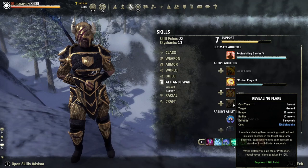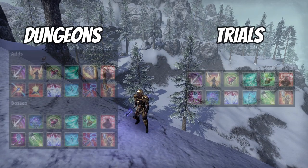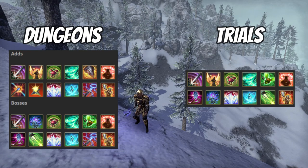Silver Leash is a much quicker chain but just not sustainable on this build. You've always got the option of slotting Revealing Flare if you want to reduce your incoming damage further. We can already apply Major and Minor Maim and Minor Cowardice, but if you wanted to get Major Protection in there as well to increase your defense even more, you would just slot Revealing Flare on your bar and it will passively give you that damage reduction. If you are going into more optimized dungeons and trials, you might want to make some slight skill changes.